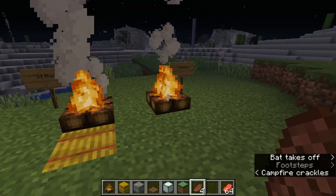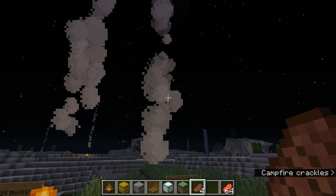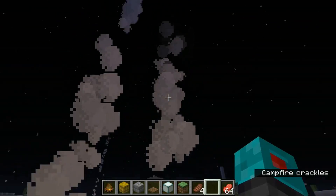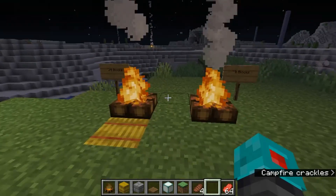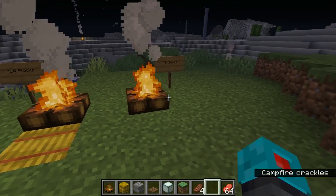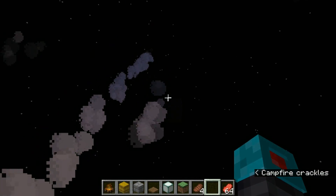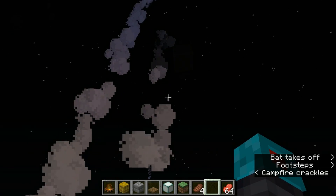As you can see here, the campfire emits smoke particles. These are a new kind of particle that just go up and then dissipate, and they can be seen from really long ways. With a regular campfire, the smoke particles go up to about 9 blocks, and by that time they're almost completely gone.